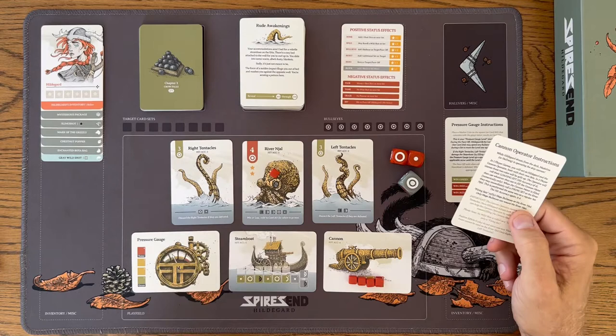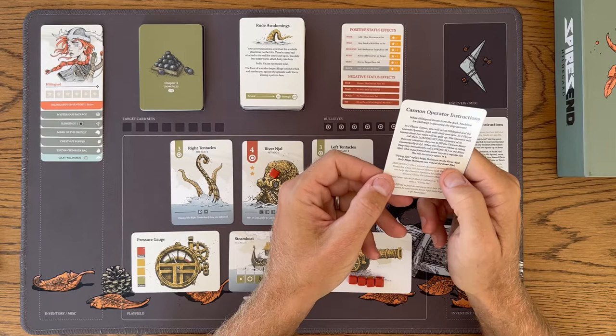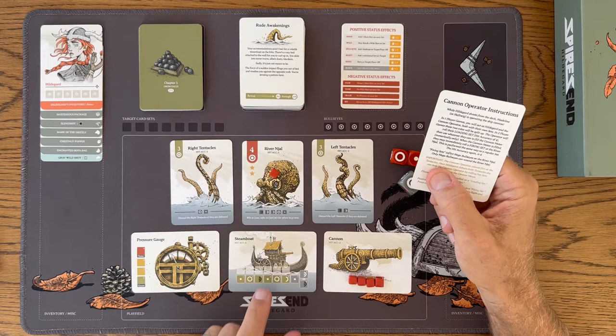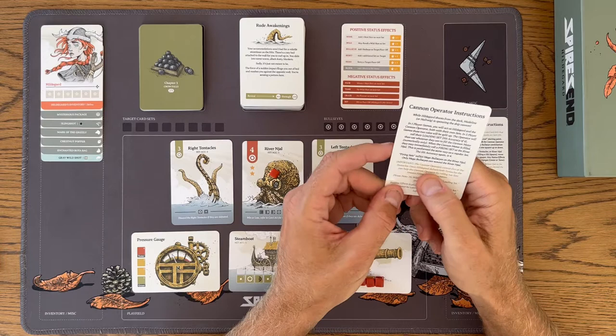Firing sets inflict mega bullseyes on the River Nijal. Only mega bullseyes can wound the River Nijal. The cannon operator cannot fire at the tentacles — they are too small to hit with the cannon. And Hildegard cannot hit the River Nijal — it's too big for her slingshot.